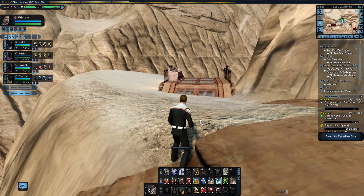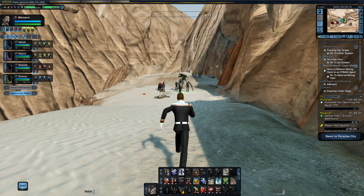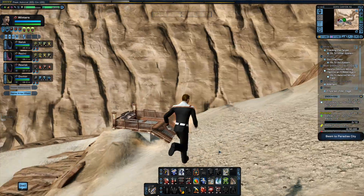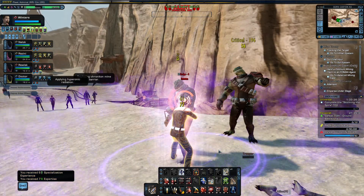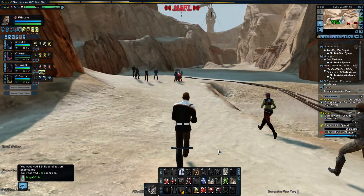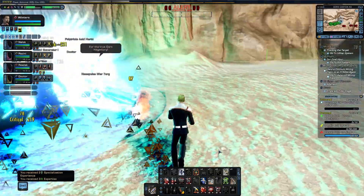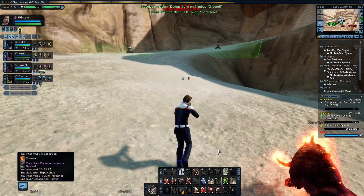The first group is spawning. There are just so many players here. They're dying as soon as they're coming in. We just need one more kill — that's all we need. And there it is. There we are — 60 Gorn defeated.